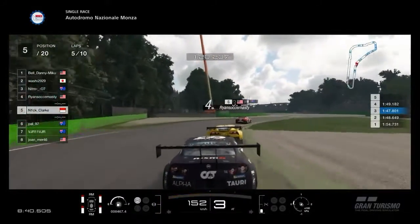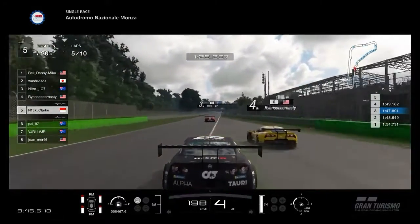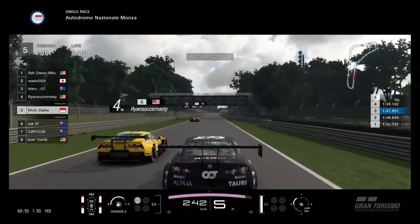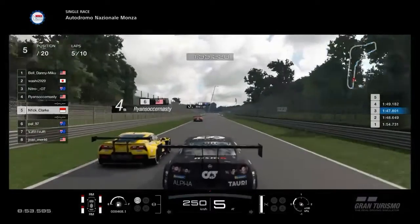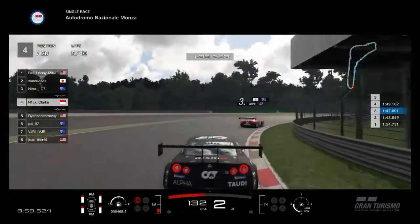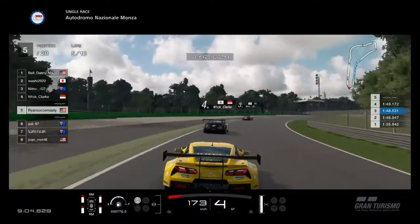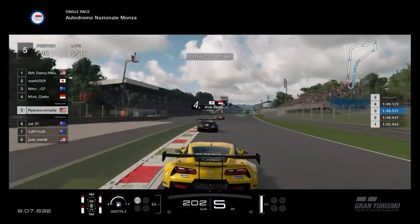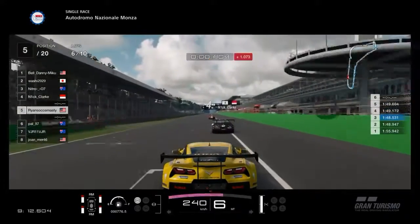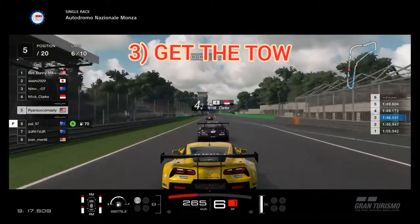Nitro and Nick both have better pace than me, so I'm going to show you how I managed to stick with them and complete a positive result. As you can see I went wide, and I know Nick is way faster than me so I don't bother to fight him — I opened the door to let him through. Heading into Parabolica he's going to go down the inside; I give him plenty of space to get a good run down the main straight and I won't bother to go for a move because I do not want to cause any time loss. Just stick with the tow.